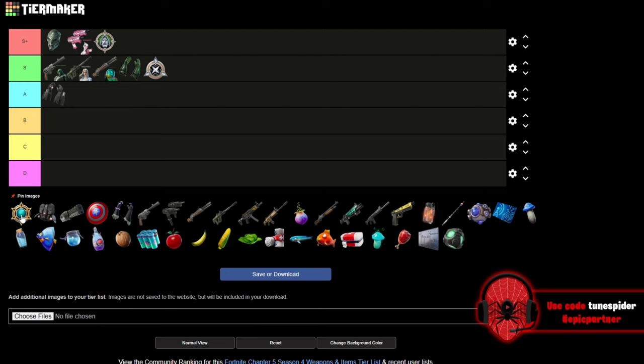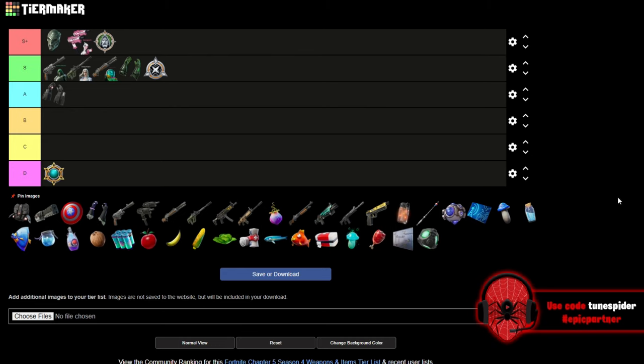Mysterio's medallion, where you go quote-unquote invisible — cloaked, kind of like the Predator or Solid Snake — I just don't think it's that good. It's not super useful unless maybe you're rebooting a teammate, but other than that it's not that great, so I'm putting it in D. It's not a medallion I'll ever really pick up.